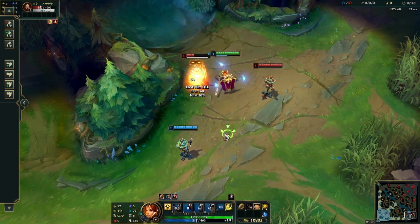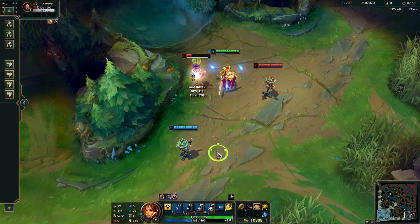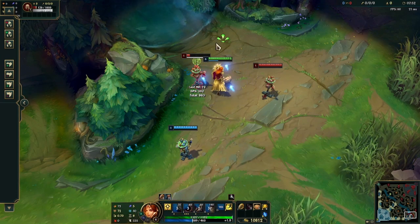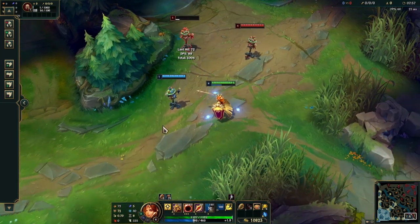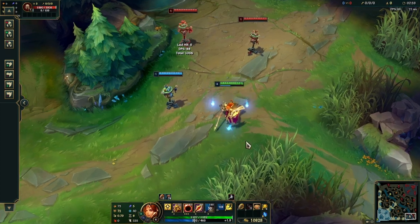Look how much damage I managed to do. Boom — don't move. This is the beauty of Leona. She can do so much for you and your team that you will really be grateful for picking her.